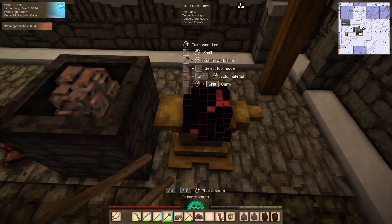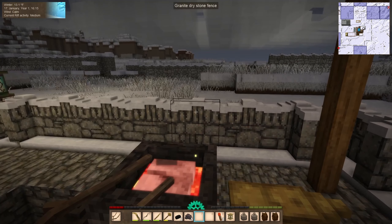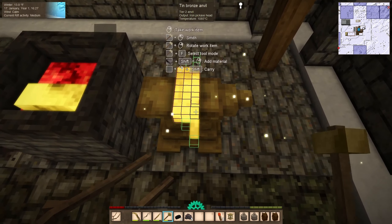We survived the storm — mostly. The armor did not fare so well, but that's a matter for later. I managed to heat up and work on two more pieces of bloom before the storm actually hit. Now we're going to make our first iron tool — let's go with the iron pick. I said easy and then I misclicked, but we didn't ruin it, so that's the important part.